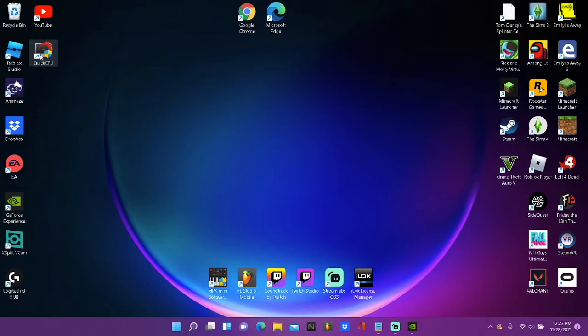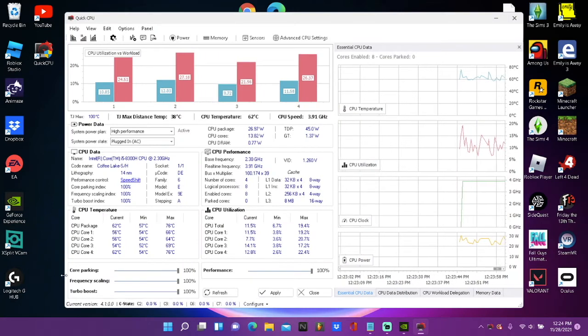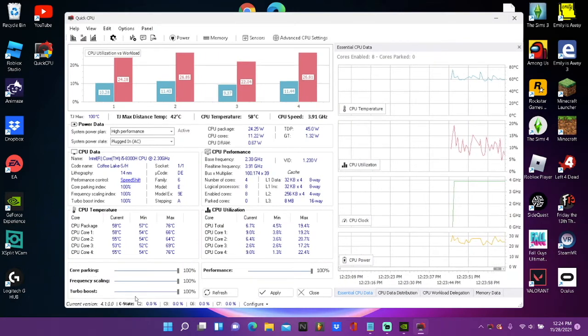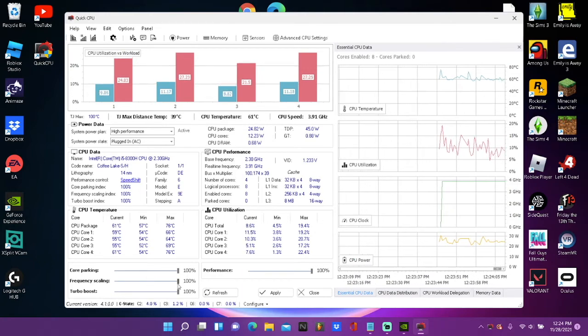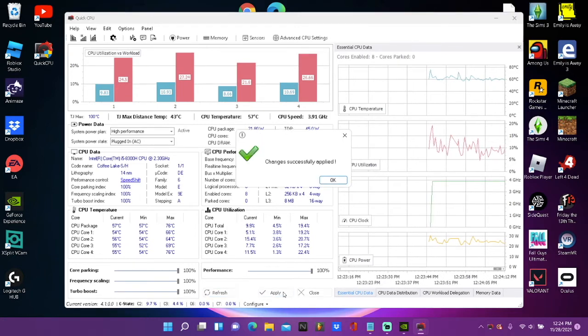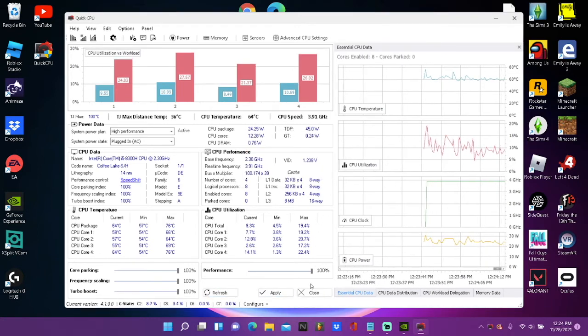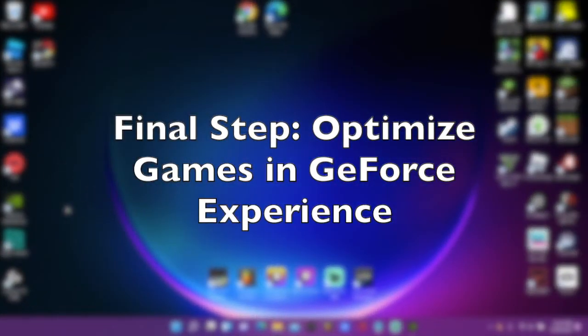Once Quick CPU is installed, you'll get a desktop app on your screen. Open it and you'll see core parking, frequency scaling, turbo boost, and performance — make sure all of those are set all the way to 100%. Click 'Apply,' then close out the application.